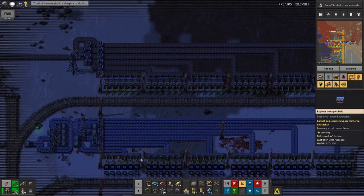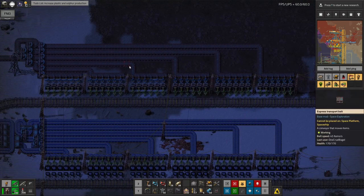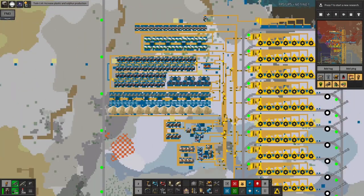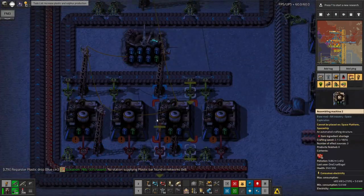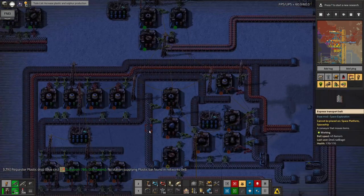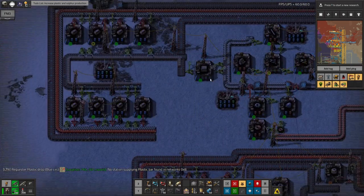Stone bricks, sulfur, blue circuits, and then eventually the rocket sections will start to dribble out here. They'll come out relatively slowly because whilst there's an enormous factory, I don't know how many assembly machines are in here. I've been playing around with beacons and modules for all of these as well, so these should run a bit faster and more productively than normal.